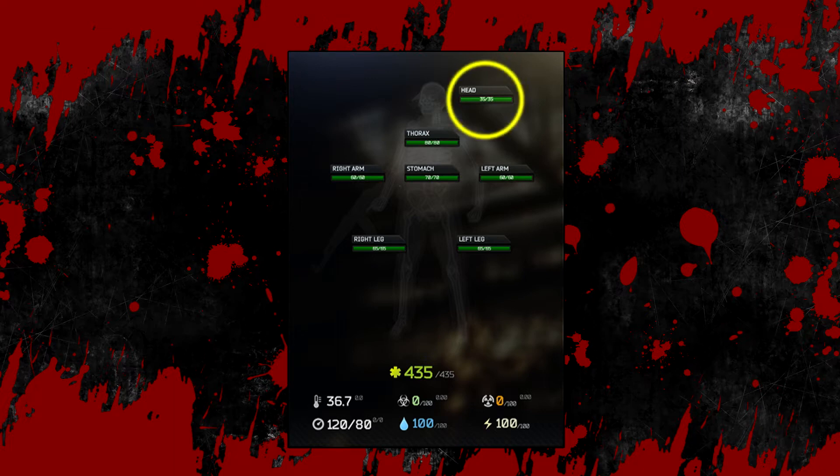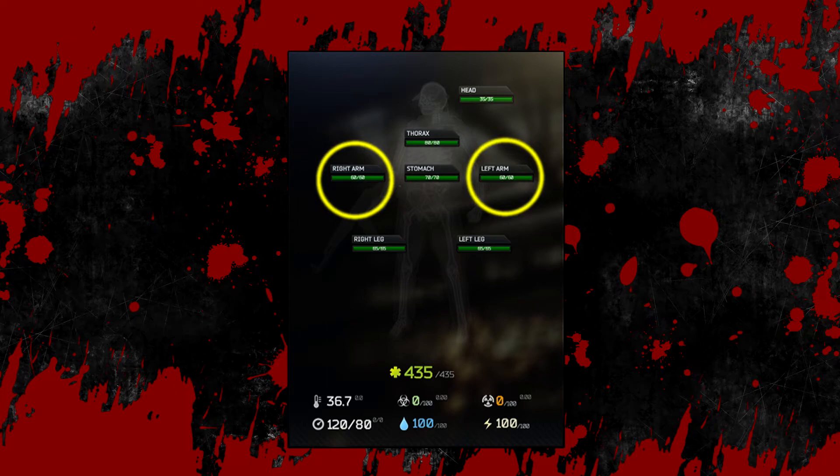Namely: the head, which holds 35 health; the thorax or upper chest area, which holds 80 health; the stomach area, which holds 70 health; two arms holding 60 health each; and two legs holding 65 health each.